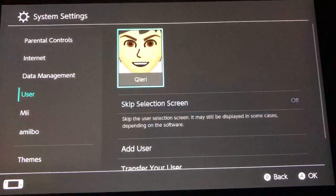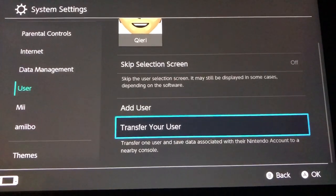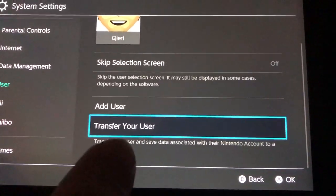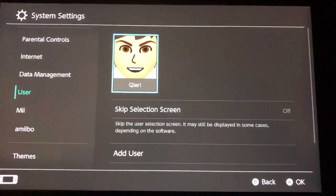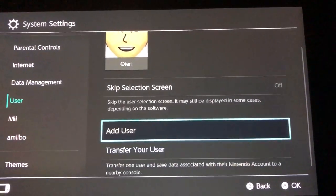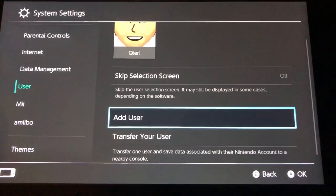What if you want to play on your account? What you can do is try to transfer your user — it will transfer one user and save data, like it says on here, to another nearby Nintendo account. So it will begin with your save data on that new account, and you will be fine. You can always try that, and if it doesn't work, just begin on that new user and wait till you get unbanned by Nintendo Switch again.